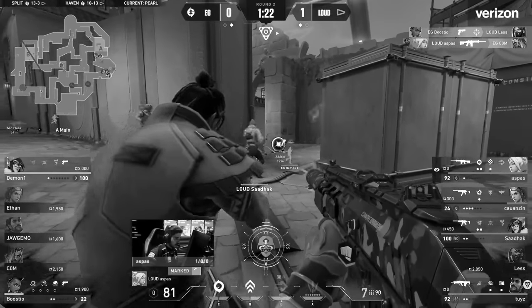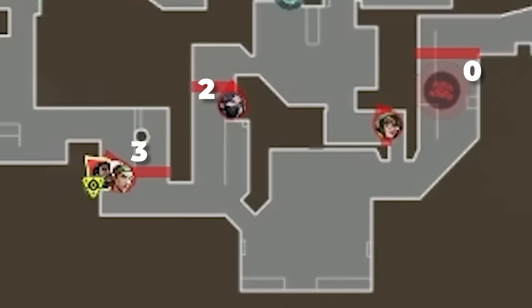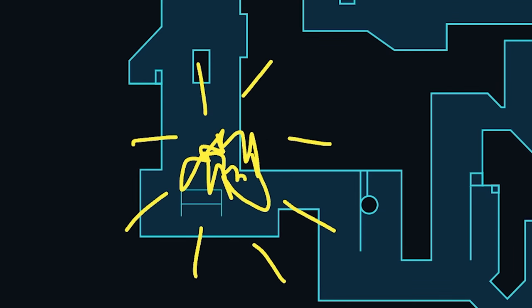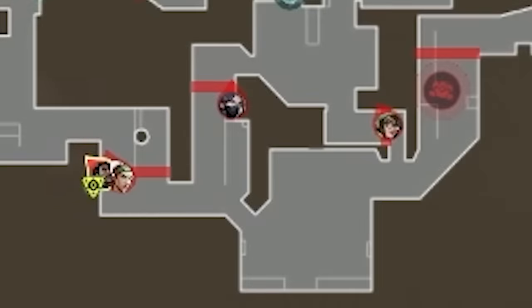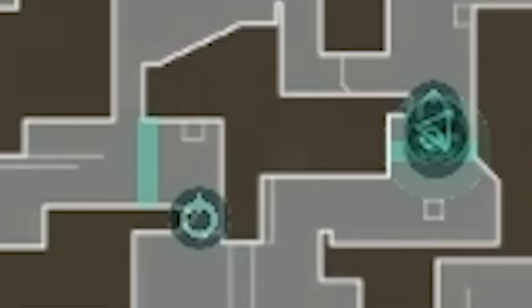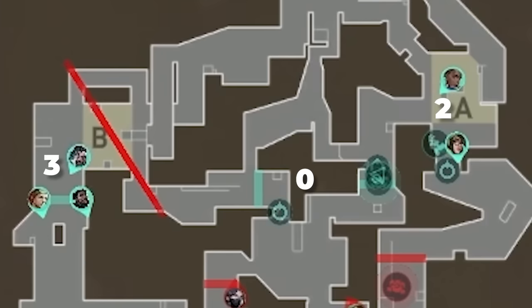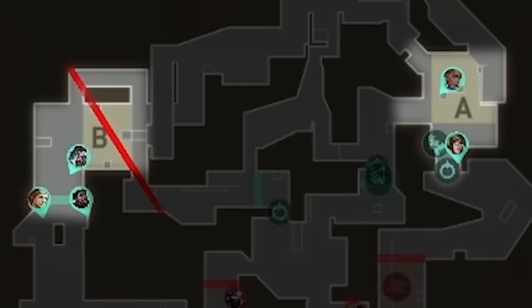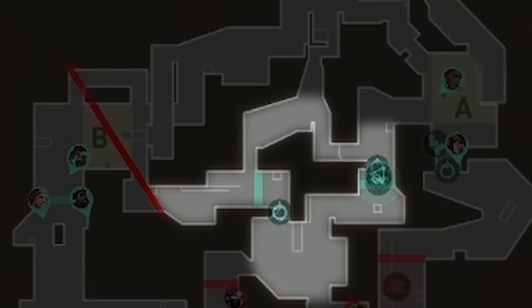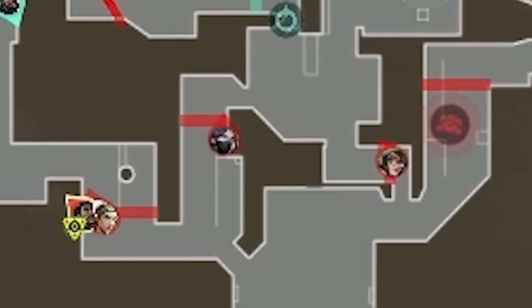Loud just established their dominance towards A. Now it's time to do the same towards B. Loud open with a 3-2-0 default — they want to show presence B long, really make it seem like they're hitting B. That'll hopefully draw EG rotates and create an opening in the defense for Loud's mid players to abuse. As it turns out, there's a huge gaping hole in mid. EG opened with a 3-0-2 setup — their game plan is to seize B long control, but because they're investing more resources towards A site, they have to leave mid open.